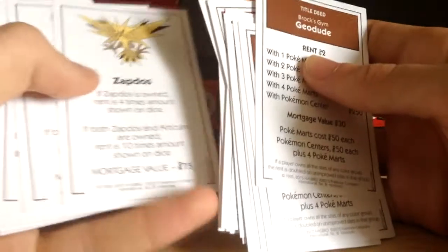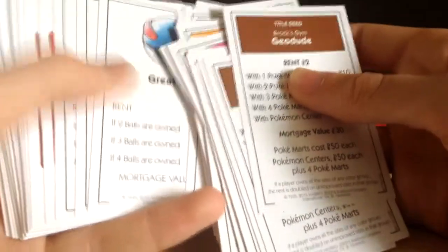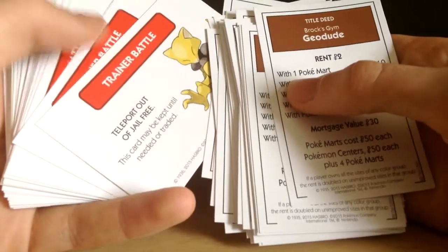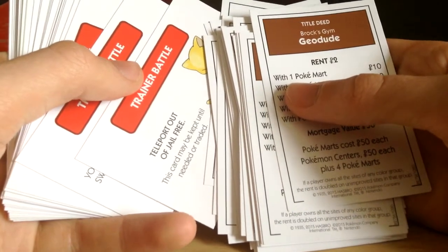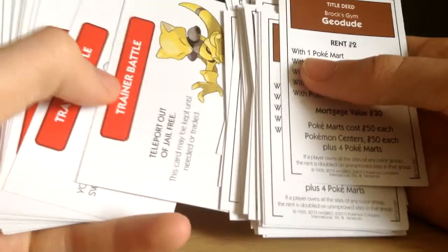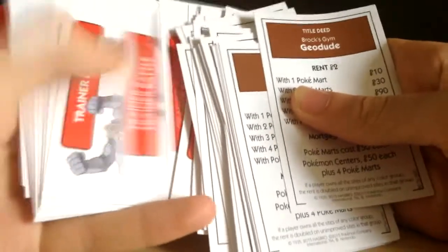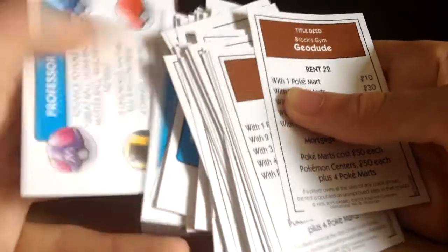Giovanni's Nidoqueen and Nidoking. And then we've got the Pokémon battles — so we've got Zapdos and Articuno. The Pokéball is like the income tax, the Great Ball is like the super tax, and the Ultra Ball as well. The Ultra Balls are like the train stations. Zapdos and Articuno are like the water and electricity companies. Then we've got the trainer battles — a lot of trainer battles. Then we've got the Professor Oak cards. So that's quite cool.